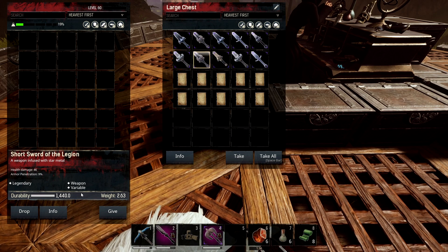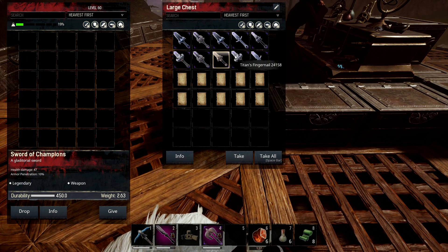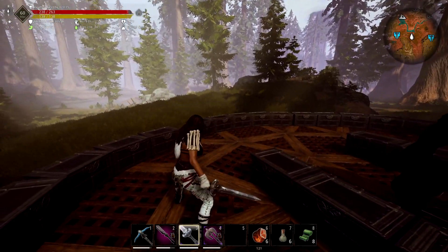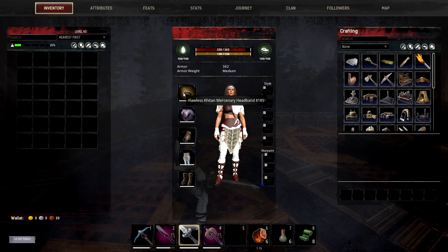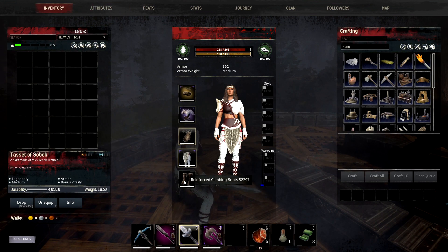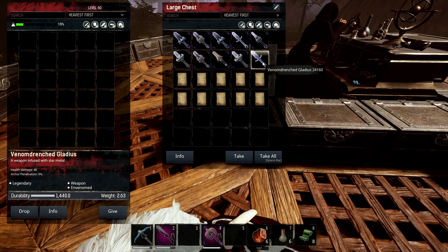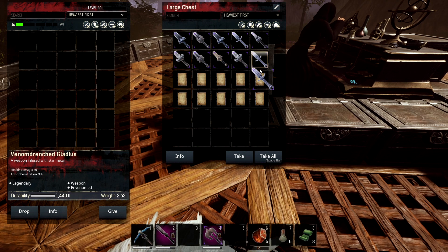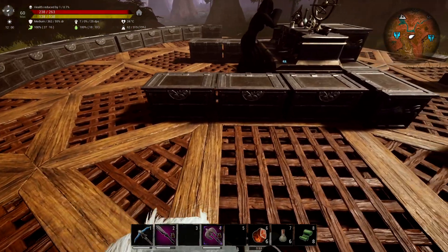We have Short Sword of the Legion which has a variable buff. Sword of the Champions is just another damage one. Titan's Fingernail gives bonus strength — it gives plus five just for having it in your hand, which is really nice. Then we have the Venom Drenched Gladius, which is probably one you really want to look out for because it adds venom to your target, helping a lot with poison stacking.